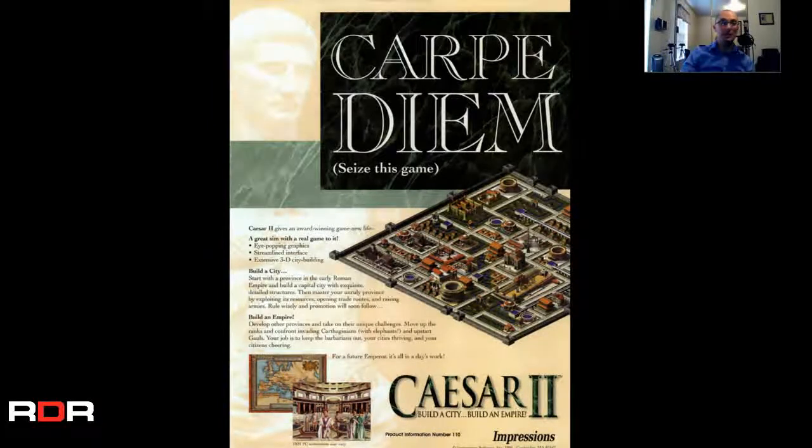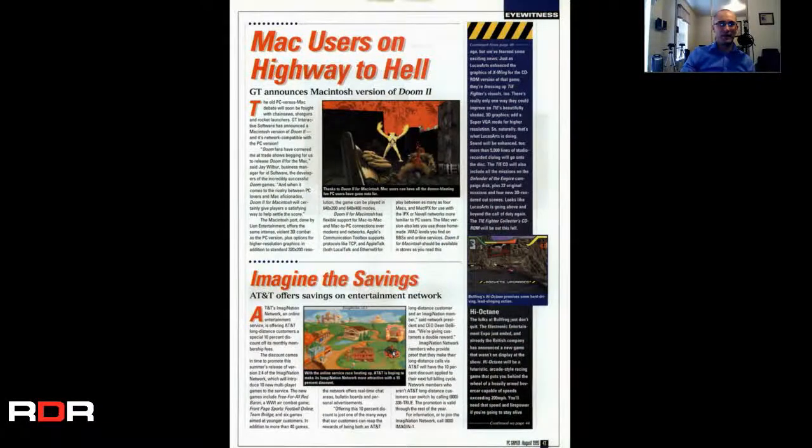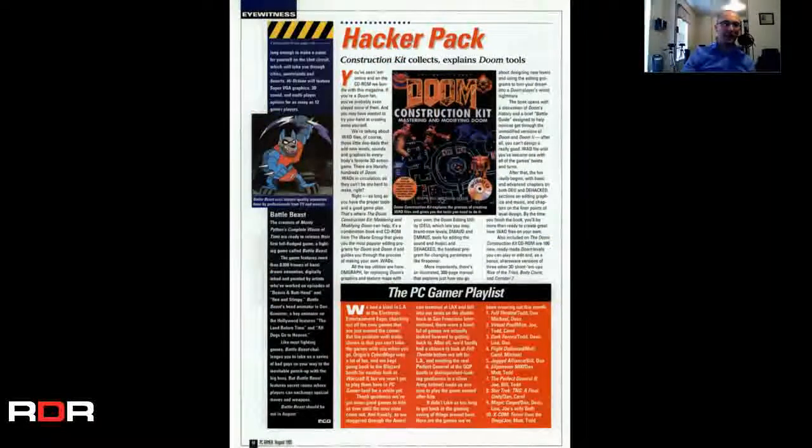Caesar 2 — I have played Caesar 3. Entombed — never played that. It looks like Myst, and sure enough, in the tradition of Myst. Mac users on Highway to Hell — GT announces Macintosh version of Doom 2. AT&T offers savings on Entertainment Network. HackerPack construction kit collects and explains Doom tools — Doom construction kit. That's cool. I would have loved to have gotten into that when I was a kid, but I wasn't even allowed to play Doom. I don't think that was too uncommon with a lot of people in my generation.